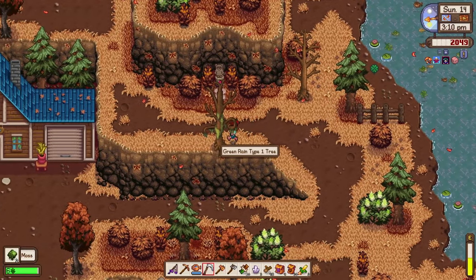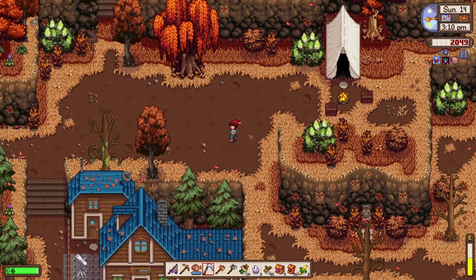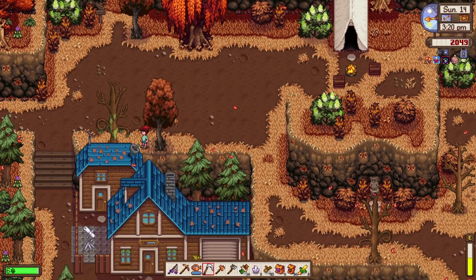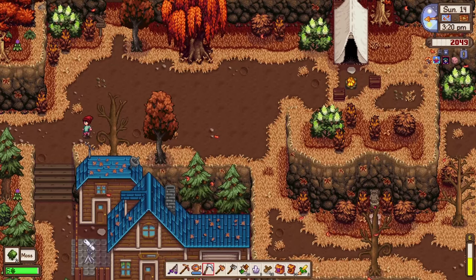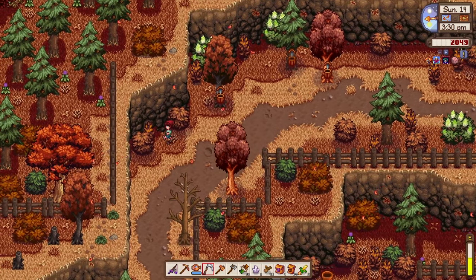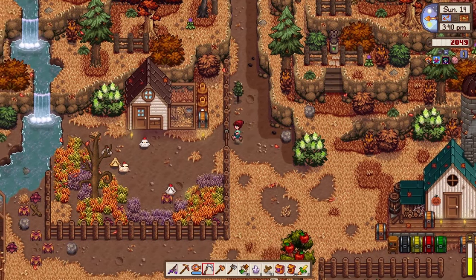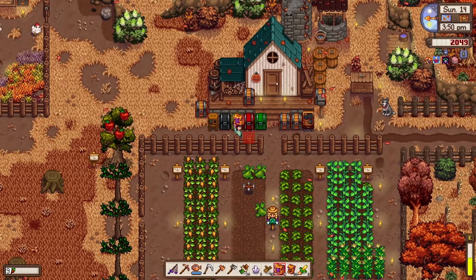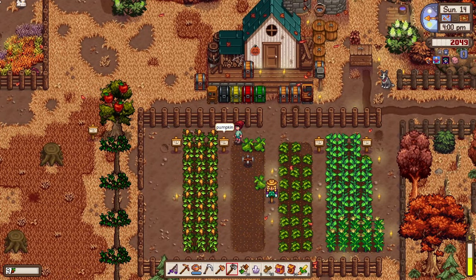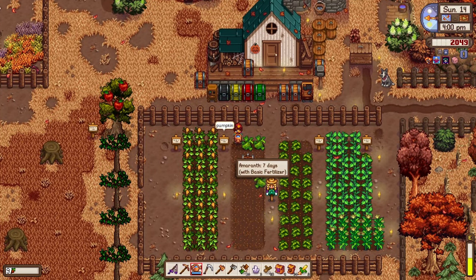I'm thinking about moving someone in — maybe marrying someone in the valley. I haven't spent too much time with the bachelorettes because I'm so busy making money and upgrading everything. If you ask me, I'm looking at Leah, Abigail, Haley, Penny — everyone's so pretty. We'll see how it goes. Oh, I forgot to water the amaranth — let's do that now.